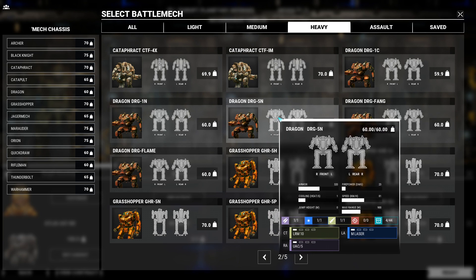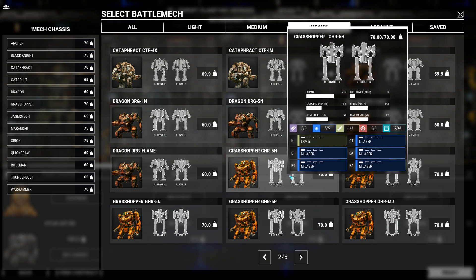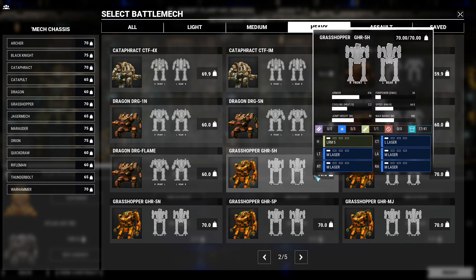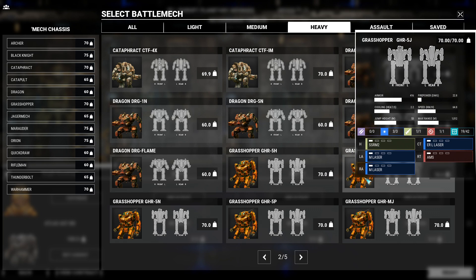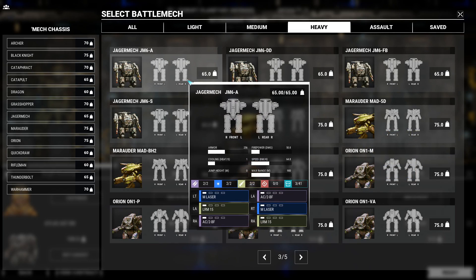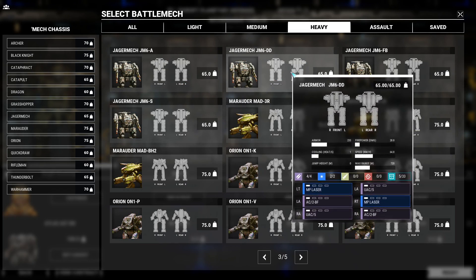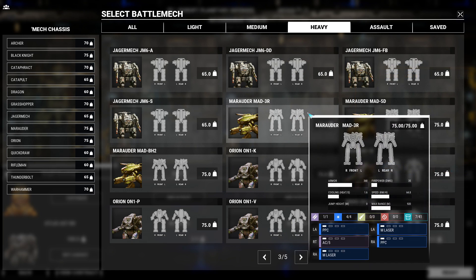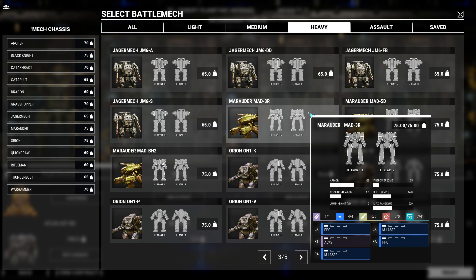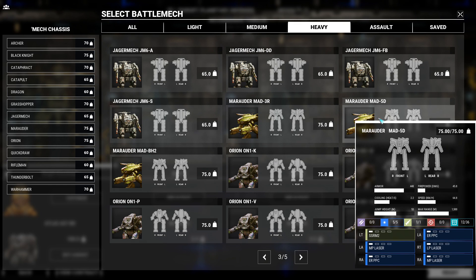The Dragon concentrates its one big weapon in the right arm. I like the large energy hard point in the center torso of the Grasshopper, but it is otherwise an energy boat like the Black Knight. The Jaeger mech can hold an impressive amount of ballistic weapons, but is rather wide and concentrates too many weapons in the arms. The Marauder focuses too many weapons in the arms as well, and like the Catapult, has a bulging center torso.